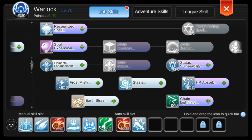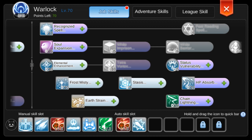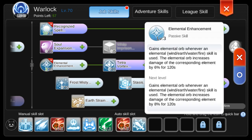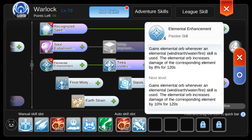Finally, for the Warlock skills — as you can see there are 70 points left, but only 60 are usable for Warlock skills. The remaining 10 are reserved for Force Focus, which increases max HP. First up are skills that increase damage: Recognize Spell and Elemental Enhancement. Tetra requires level 3 Elemental Enhancement, but let's level it up to 5 since every level gives 2% additional elemental damage. Levels 6 to 10 have a different effect, which we'll talk about later.